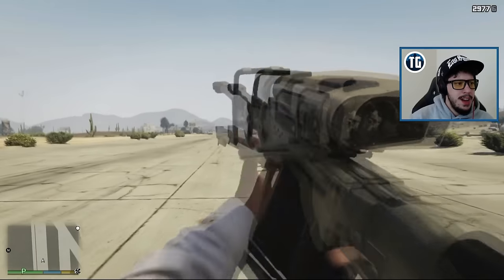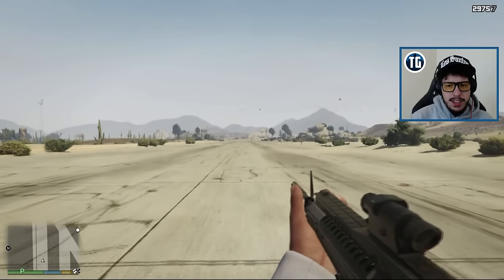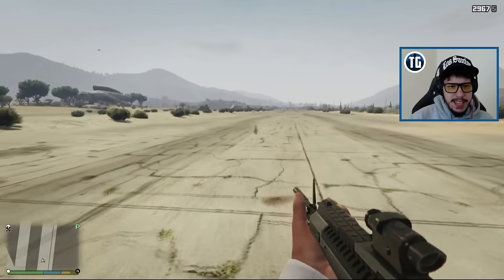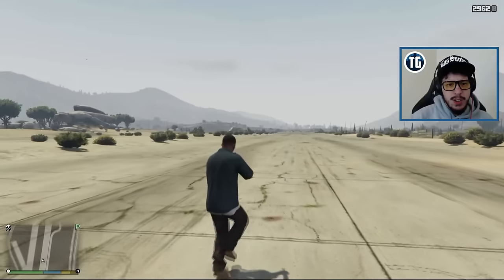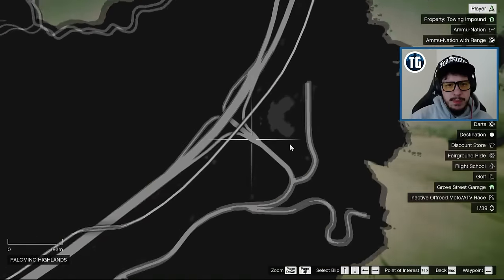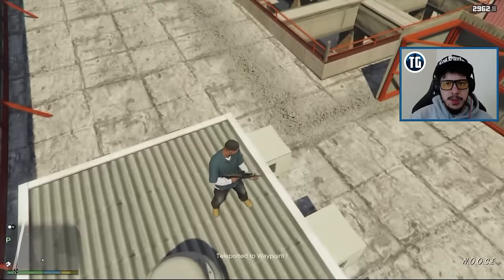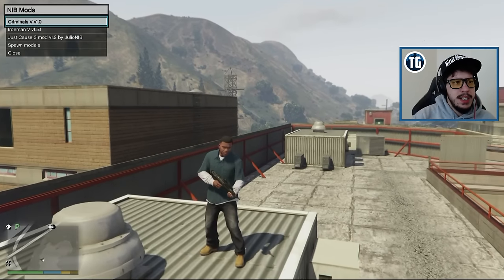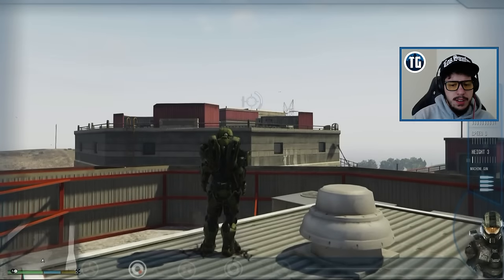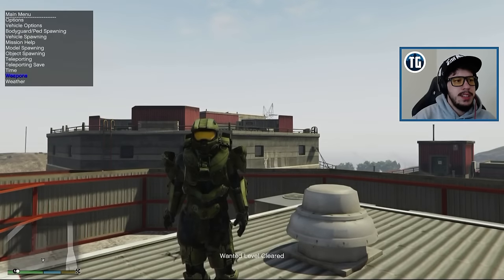We can go first person with the sniper too - look at that, 360 no scope! Let's go back to the marksman rifle which is the DMR. We're getting back to our spot on the map - the mini map was lagging around, that was weird. All right, we have the weapons we need. Let's go ahead and load our Master Chief outfit and press Insert - even though it looks super cool being able to lift and throw stuff.